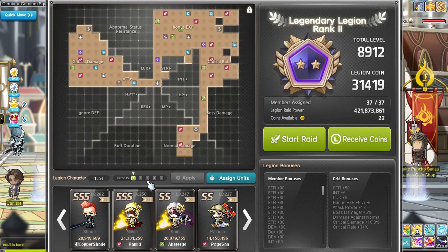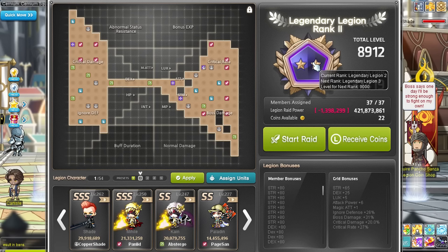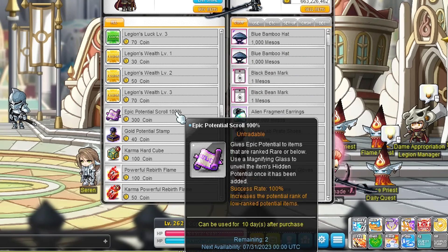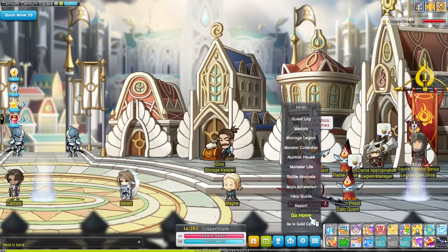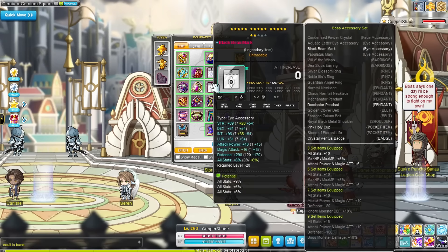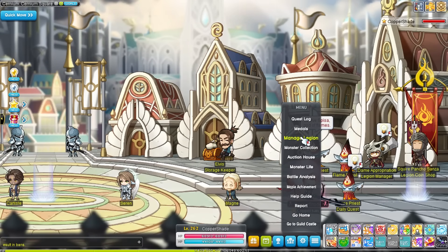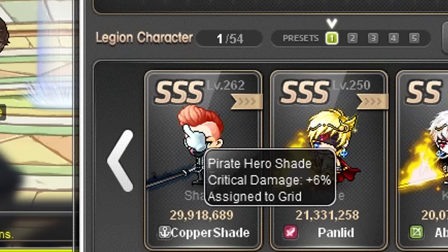Special shoutout to Kaiser for having a link skill that increases HP, which is practically only great for Demon Avenger and maybe Kanna a little bit. And then there is legion. Legion is amazing and the more characters you have, the better your legion will be. At certain milestones you can rank up your legion to increase the grid size, allowing you to put even more characters on the board to get even more bonus stats. You can also get legion coins with this system that can be used for drop and meso coupons, flames and epic potential scrolls, and even level-up potions that can double as EXP buffs. Legion is not only powerful because of the stats the grid gives, but you get all these other benefits as well. You can increase your raid power to get coins faster by getting more levels and more star force on your assigned characters.